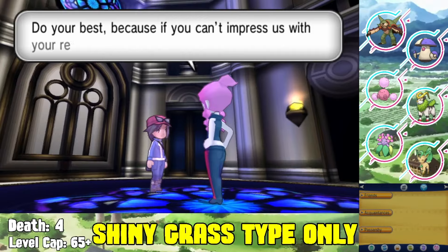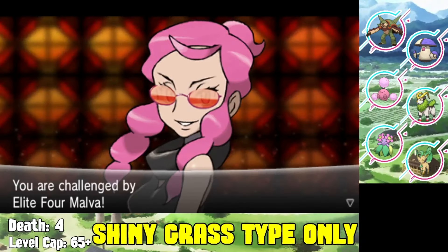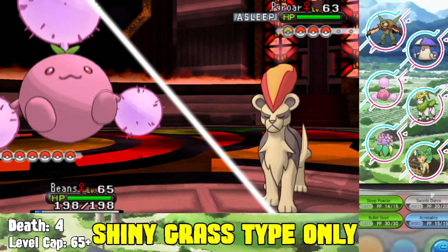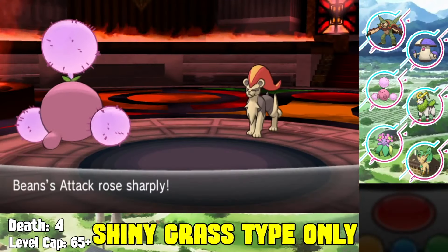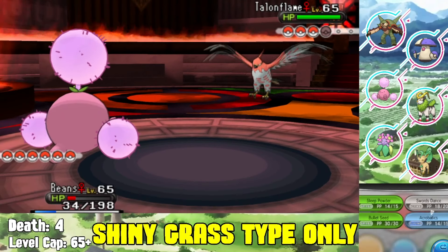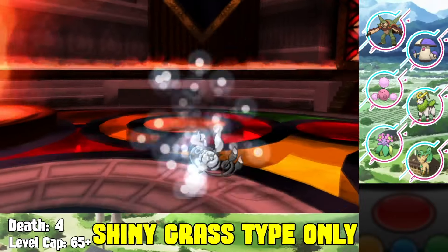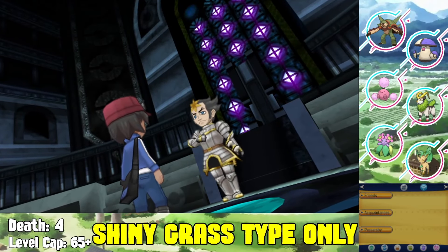The first Elite Four member I choose to face is Malva, the fire type. We start with Jumpluff - Sleep Powder into her Pyroar, then Swords Dance in front of the sleeping Pyroar. It wakes up and hits me with Flamethrower - luckily no burn - and Acrobatics knocks out Pyroar in one shot. At plus four, Jumpluff outspeeds everything - Acrobatics also knocks out Talonflame, Torchic, and finally her Chandelure. We sweep through possibly the hardest matchup for a grass team.